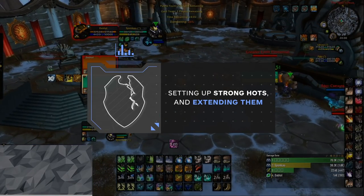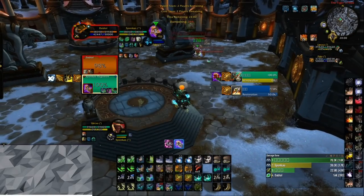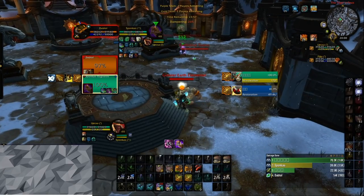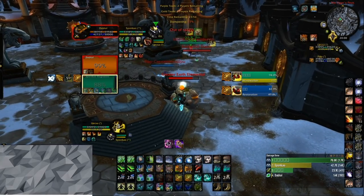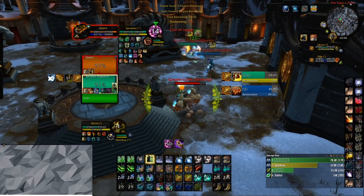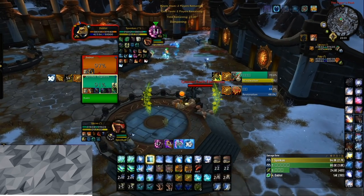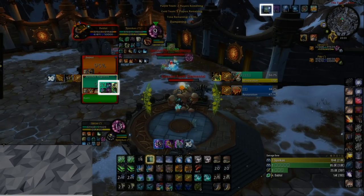Most of your healing comes from your HOT effects and occasional big Regrowths with Soul of the Forest and Nature's Swiftness. There are also some additional tips and tricks to maximizing your Restoration Druid healing, and most of this will come down to maximizing the value of your Verdant Infusion legendary. Step 1 is to have a full set of HOTs on someone, then apply your Cenarion Ward. After the Cenarion Ward procs, use your Swiftmend to increase the duration of both your Cenarion Ward and your other HOTs. That same Swiftmend will give you a Soul of the Forest buff, which you can use on Rejuvenation. Now you will have a full set of empowered HOTs with a long duration. With every Swiftmend from now, try to keep these extended as long as possible.